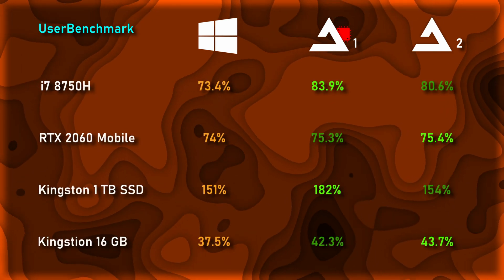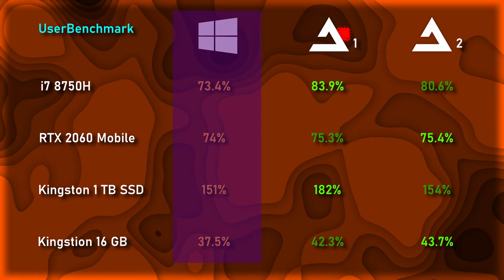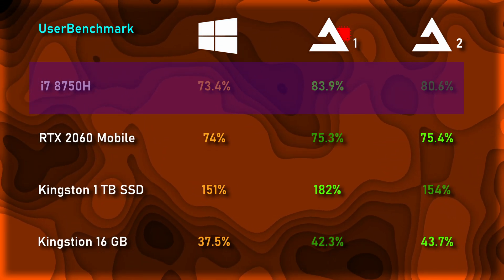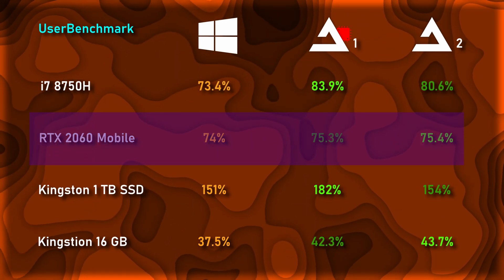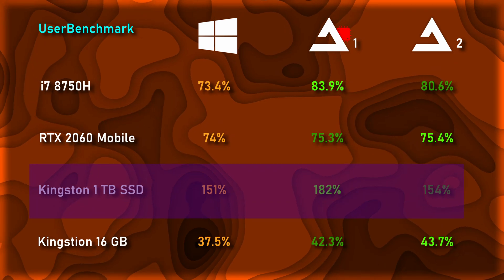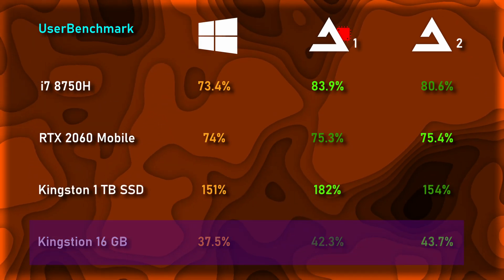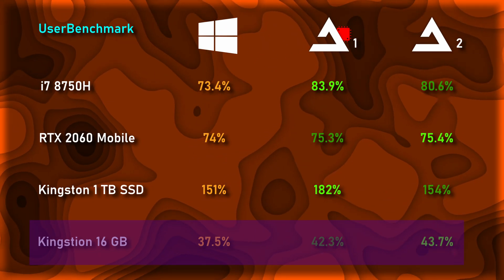When looking at the individual components, we see which component benefits the most from Atlas Windows. The i7-8750H did 7.2% to 10.5% better using Atlas Windows than Default Windows 10. For the RTX 2060 Mobile, it did about the same, but a 1% gain is still a gain nonetheless. The Kingston NVMe SSD tests were inconclusive, but did show a performance increase of 30% in the first test. Finally, the Kingston 16GB of RAM did 4.8% to 6.2% better using Atlas Windows than Default Windows 10.